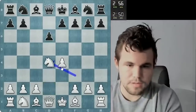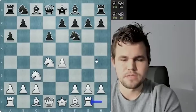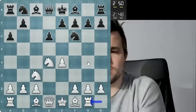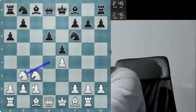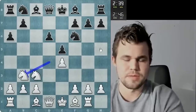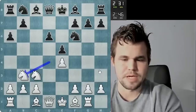He goes for the Sicilian, probably gonna play the Najdorf as his thing — played a lot. So I tried Rook g1 in the bantam blitz earlier today, let me just see if he's got something in store here. He goes for e5.